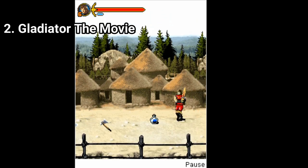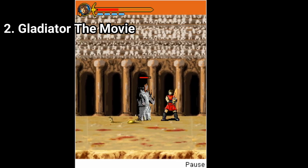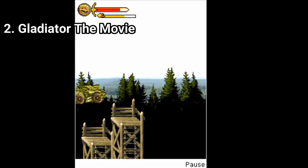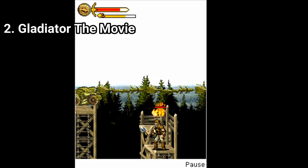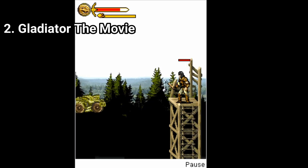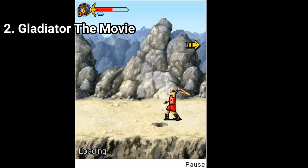After each level you get upgrade points, and you even have two boss battles and some flying levels that look as if you are flying a spaceship, which makes the game even less historically accurate than the plot and everything else. Also the game is pretty short, even for a Java game — it takes you around half an hour to finish.